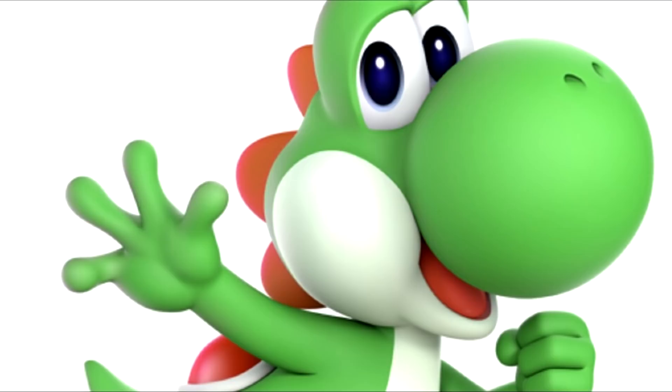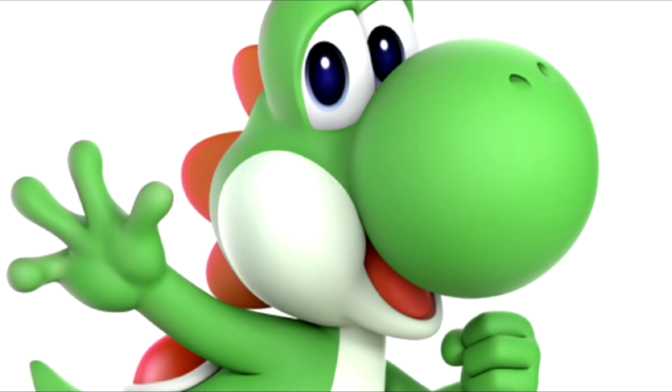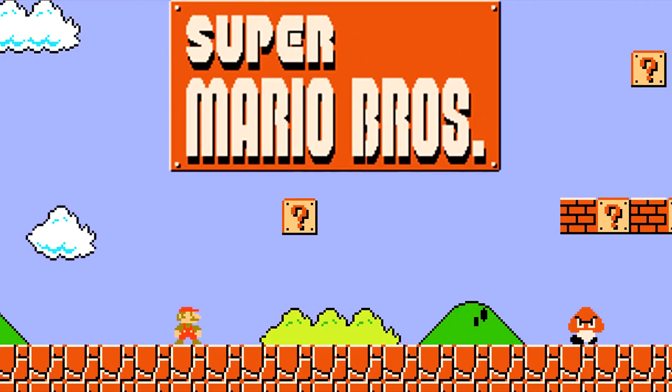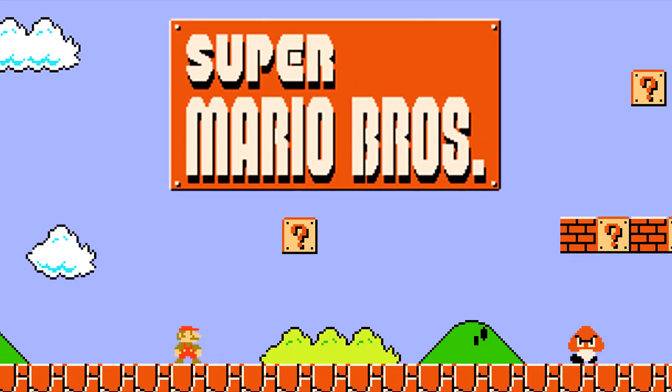This one was a little confusing to research. What this is referring to is Yoshi being planned for Super Mario Bros. 1 — it was merely the concept that was cut from this game. Miyamoto wanted Mario to ride a dinosaur-like creature throughout the game, but due to the technical limitations of the NES, this couldn't really be done. So Yoshi wasn't officially introduced until Super Mario World.